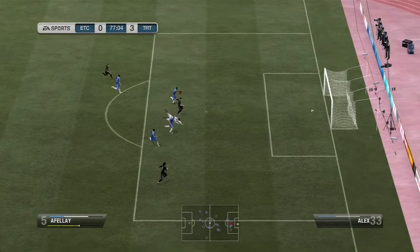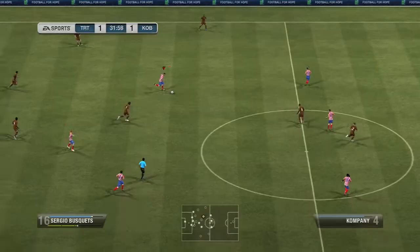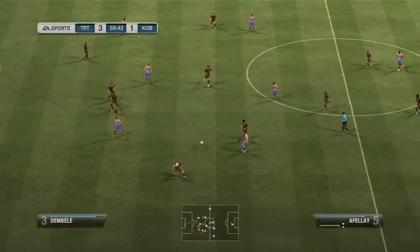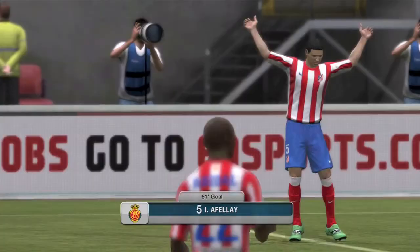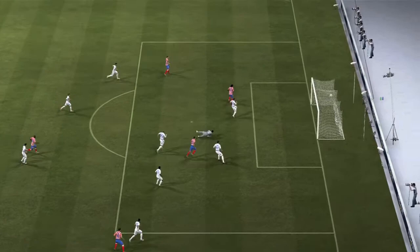Now looking at the gameplay, I'll tell you how I found him during the matches. Overall, I thought Afolabi was a pretty good player to use online. His pace definitely helped getting past defenders. But I did find a lot of the time — highlighted by the fact he only had 59 strength — that he easily got pushed off and shrugged off the ball. When going head-to-head with a defender, sometimes I found him getting knocked off the ball, which was a bit annoying.